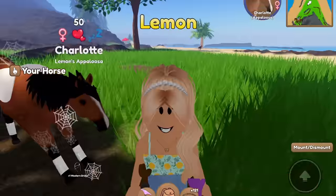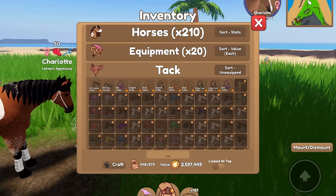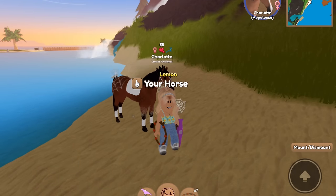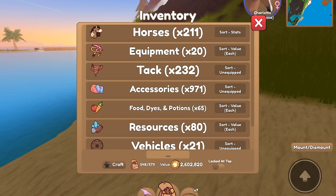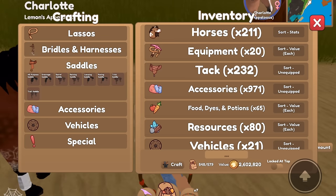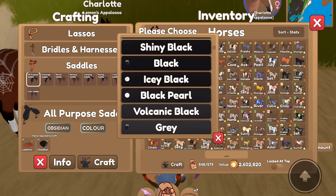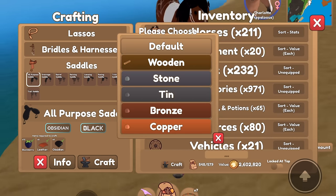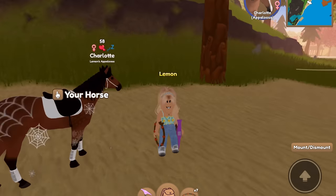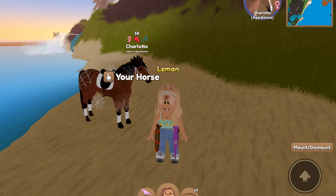Her saddle pad is also white, so black would look fine on it. I don't have any more blackberries though. I found some blackberry bushes in a new spot, so we'll continue from there. We need a saddle — all-purpose since we made the bridle western. We'll do black and obsidian. Craft. Charlotte has now been completed — I think her tack looks good, definitely better than it was before. I do wish we had more spiderweb stuff, but it's fine.